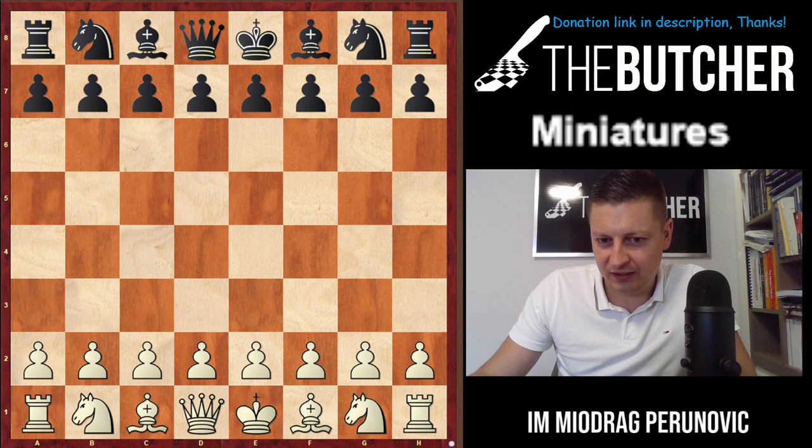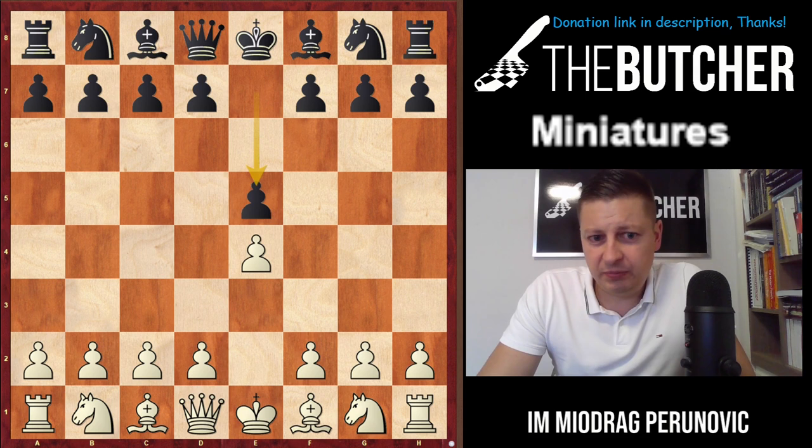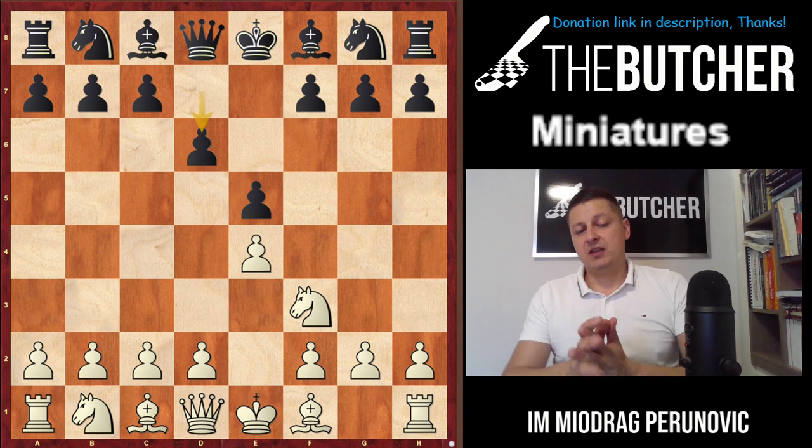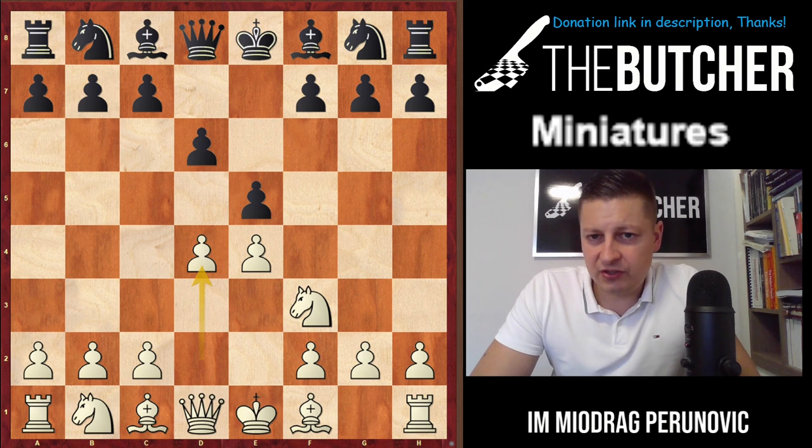For today I opted for a game from White's point of view: e4 e5, White plays Nf3, and Black went for d6 — this is the Philidor Defense. Speaking of the Philidor Defense, you already know from the channel that absolutely the most active and best approach for White is d4, simply breaking in the center and attacking the pawn on e5.